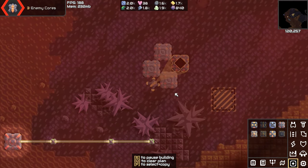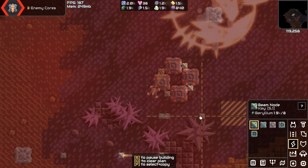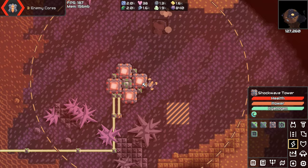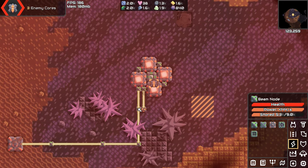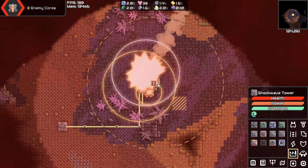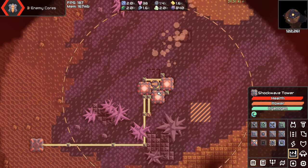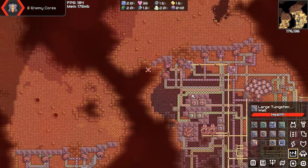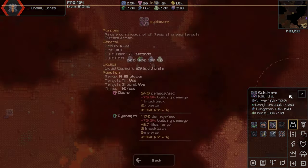Let's just build four and see what happens. Okay, well that worked — it targets power first, so let's just give it power then. Now this might work — there's four of you this time. They're absolutely useless — they don't even work. I don't know how these things work, but they don't work against cruise missiles. But you know what does work against cruise missiles? The sublimate.